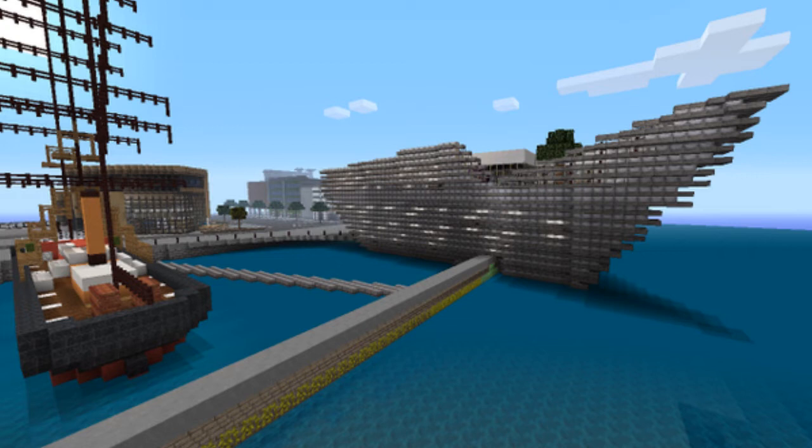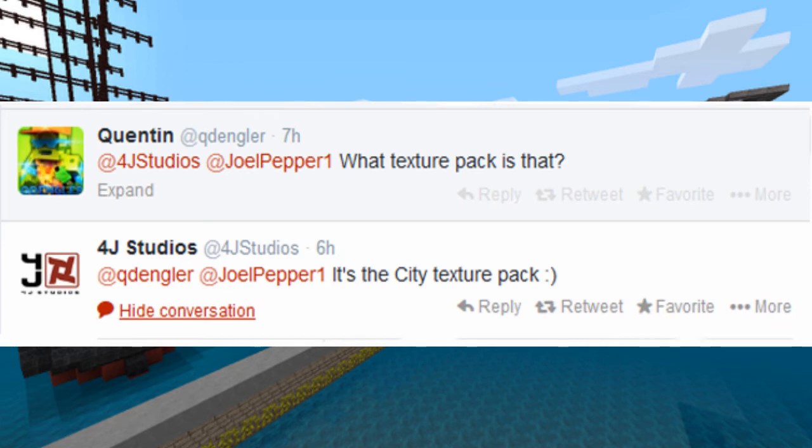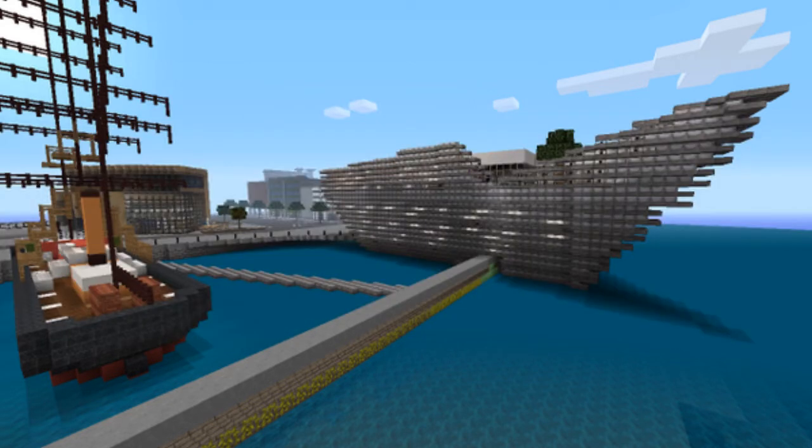So pretty much what that is saying is there is a building in real life called the Dundee. If you look up on Google 'V&A Dundee' you will find that exact building. The texture pack is kind of based off of that city look, because as you see on the ship and everything it looks really awesome. The name of the texture pack is the City Texture Pack. Quinn, or Quidingler, tweeted 4G Studios asking what texture pack that was, and they were kind enough to answer back saying it's the City Texture Pack. So thanks Quidingler — now we know what the texture pack is actually called.